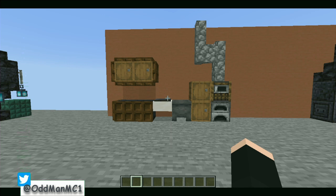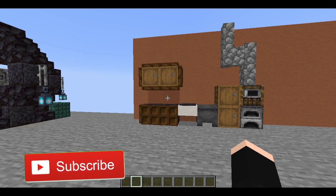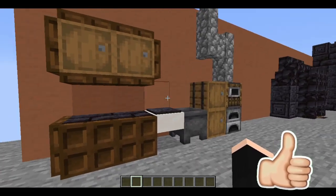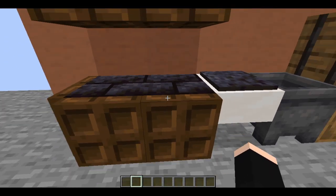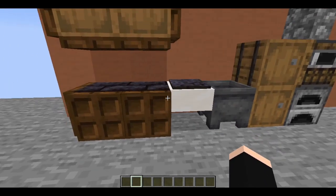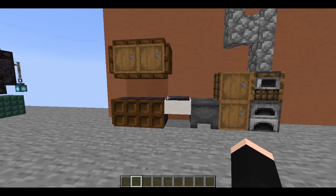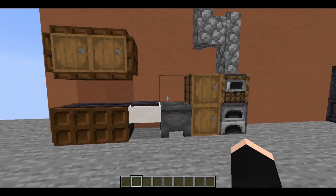Today I have a couple builds to show you that I've been working on, playing around with the different blackstone building blocks we got in the latest snapshot. This first one is just a simple kitchen build. The way I use the blackstone is as a countertop — it kind of reminds me of a granite countertop, like some of those black marbles. I also use the pressure plate here to add a little bit of contrast, and it goes really well with the dark oak trapdoors.